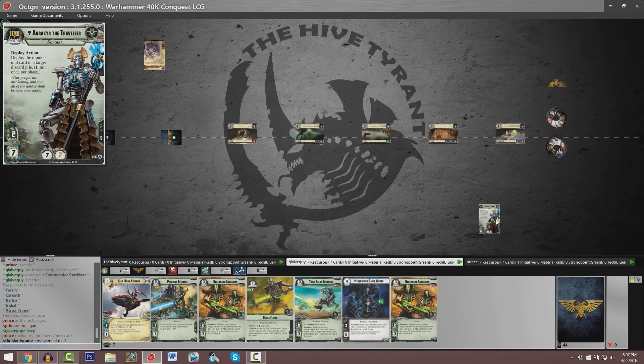At the beginning of each and every deploy phase, Guy at the bottom of the screen is going to have to pick one of our first seven factions to be enslaved. He calls out Eldar, and that means he can deploy any Eldar faction and neutral and Necron units during the deploy phase.